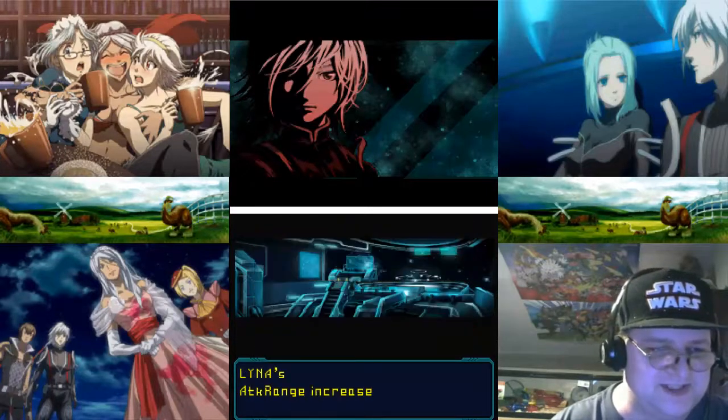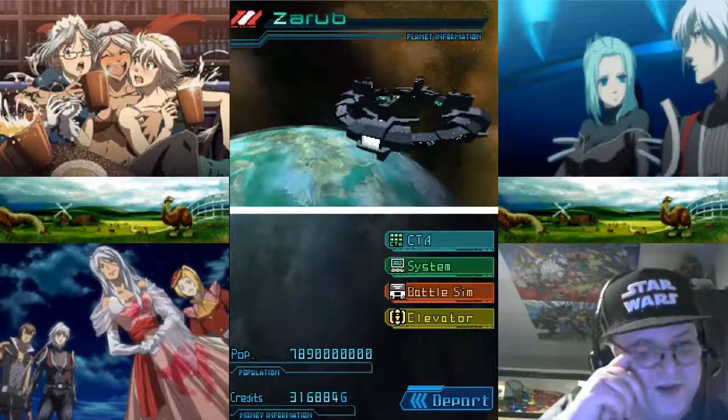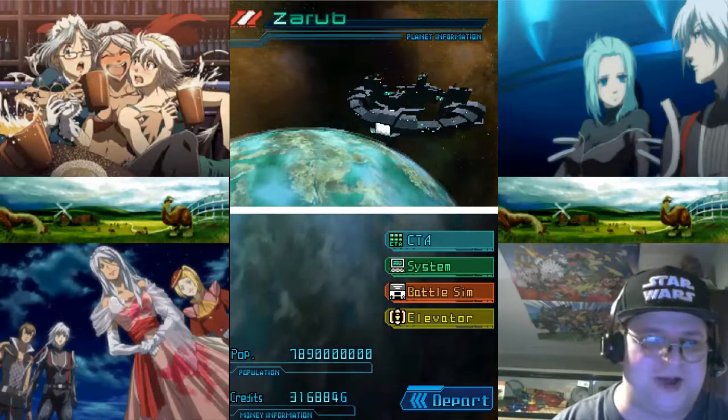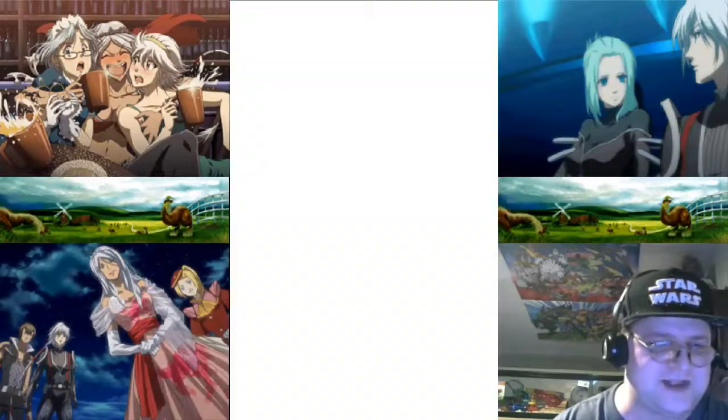I figured we might as well work on Infinite Space and try to at least get started on it. Let's see what we should improve. Let's do it. Technically you can save these upgrades for other ships later on, but since we're going to be in this one for a while, we might as well do it. Attack range — I'd like to be able to hit from further away, that way we can throw some carriers in this group at some point and hopefully stay out of the enemy's range while pounding them.